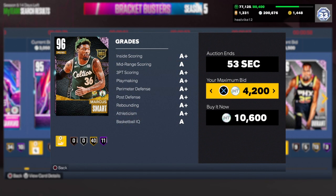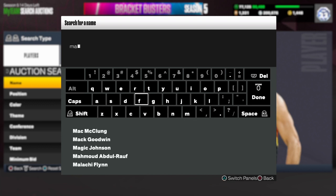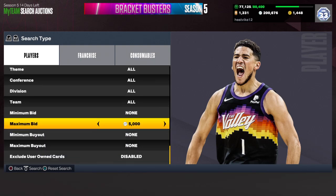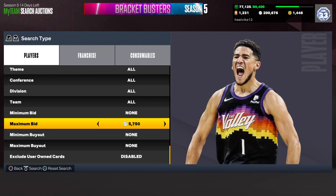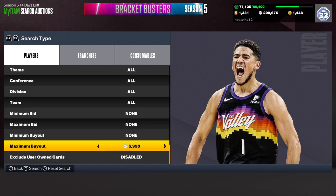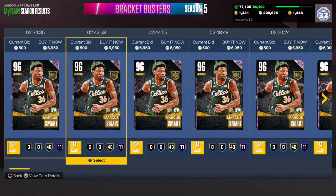I think Marcus Smart is right around 5,500. I'm going to check the cost because he was about 5,500 to 5,600 last night. He's actually a good card to focus on too because there are just so many Tristan Thompsons and Marcus Smarts on the market right now, and there are quite a few bracket busters pink diamonds as well. But I think Tristan Thompson is the card I would mainly focus on. Some of these other pink diamonds are good as well.